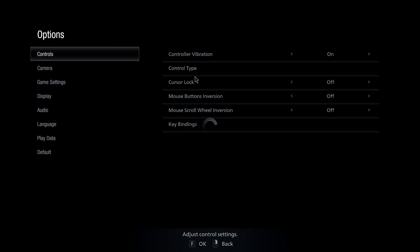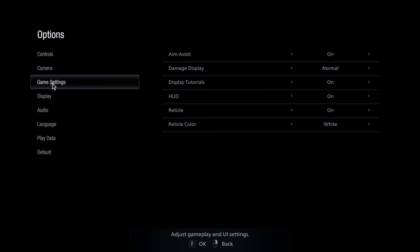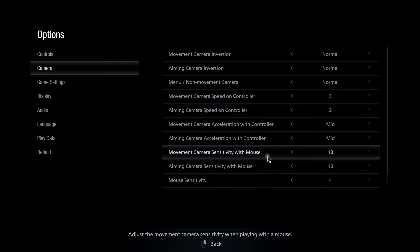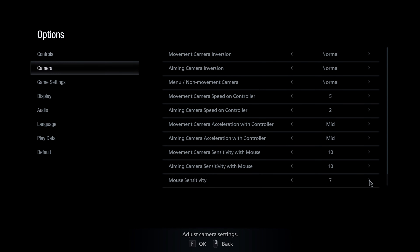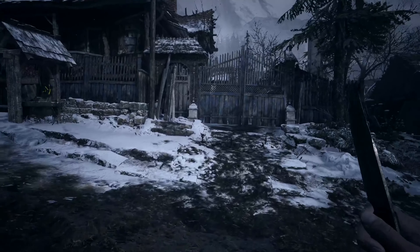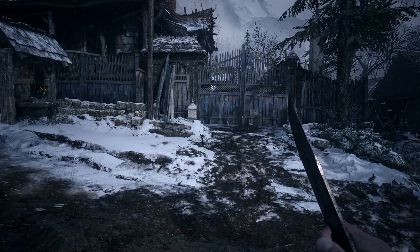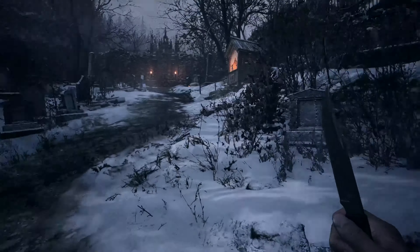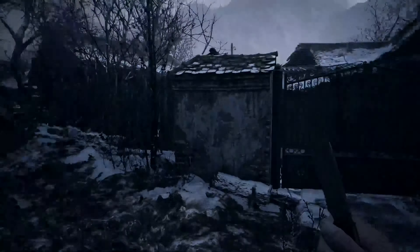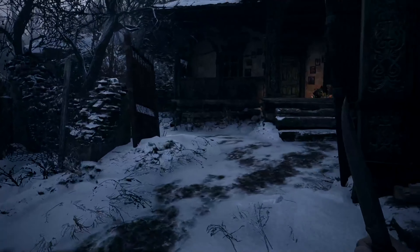Let me turn up the sensitivity a little bit, it's kind of low. There it is - oh that's perfect, that feels so much better. Now I'm trying to remember what I did last time to help me progress, because I know I was stuck a little bit and just wandered around this area for like 20 minutes. I know there's a gate somewhere with a lock and you have to find two circle thingies. Trying to remember where the first one is.